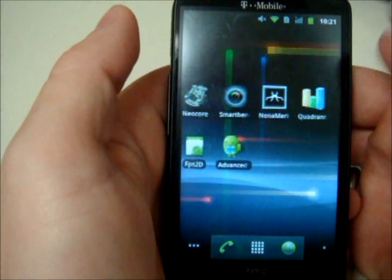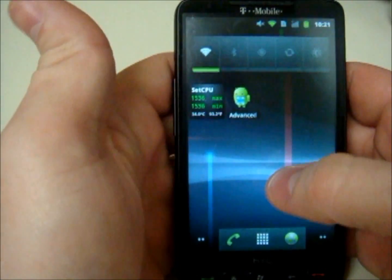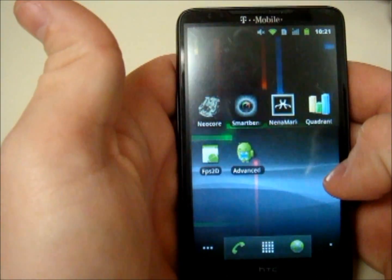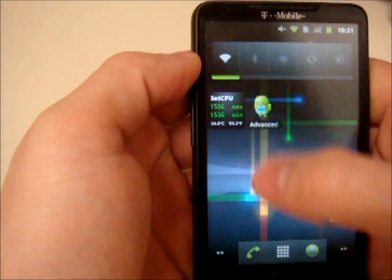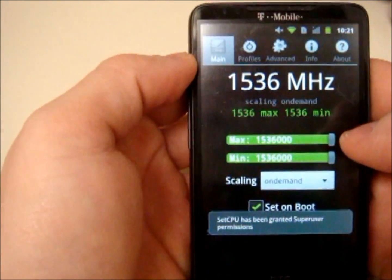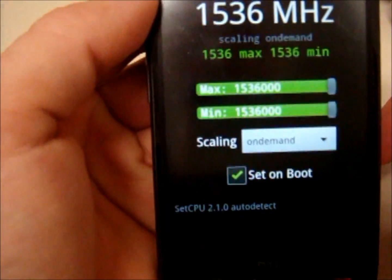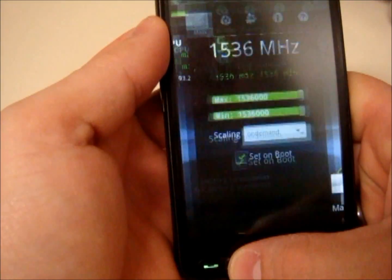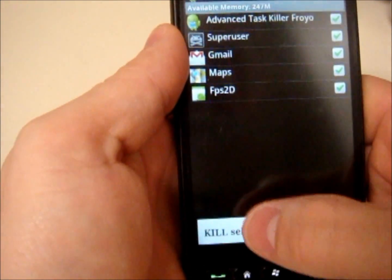Hello from HB's Gadget Hacks. Today we're going to run some Quadrant scores on a T-Mobile HD2 running the Gingerbread ROM GPC HD2 Gingerbread version 1.7. It has an overclock kernel built in, so I use SetCPU to overclock it to 1.5. I don't run at 1.5 all the time — I do have profiles set — but just for these tests we're going to run at 1.5 to show you what this phone can get on scores.